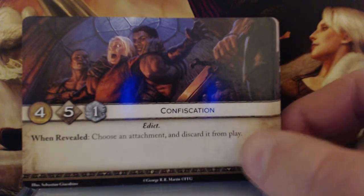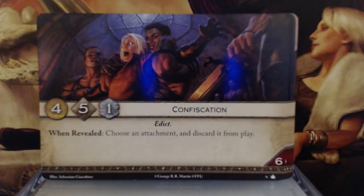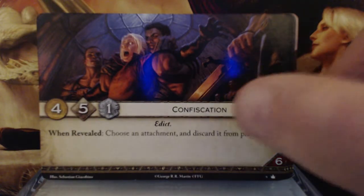Confiscation. 4 gold, 5 initiative, 1 claim — the Edict keyword. When revealed, choose an attachment and discard it from play. And it has a 6 reserve value. So that's pretty good. I'm going to keep this in my deck just for when I play the Starks so I can get rid of Ice. Decent gold, really good initiative, and you get rid of Ice or whatever else might be giving you fits.